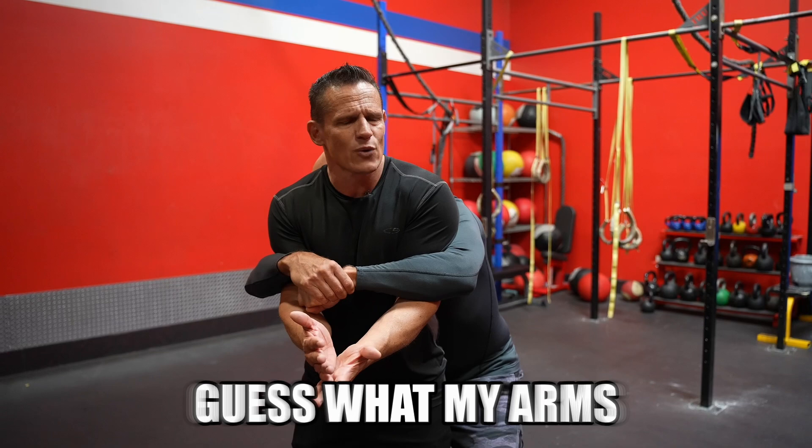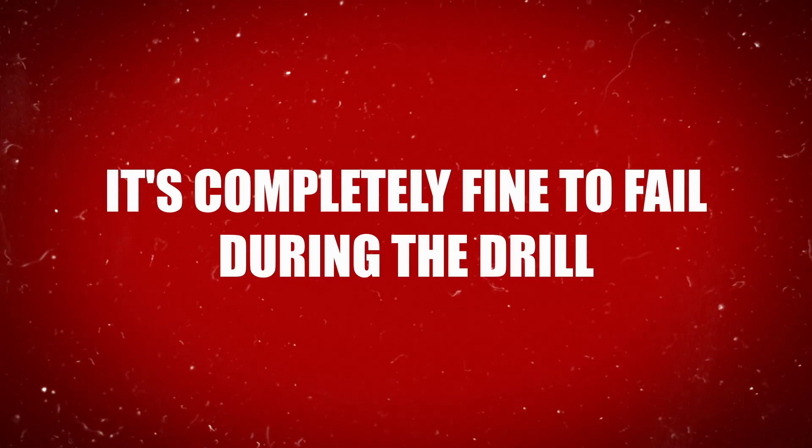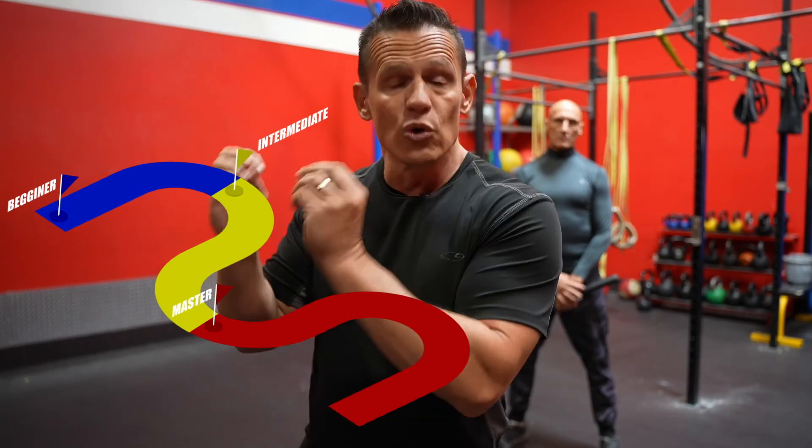For instance, if Mark comes from behind and puts me in a bear hug with my arms up, I might want to use elbow strikes — but then I realize my arms aren't free. So instead I go to a foot stomp, then a headbutt, and after that my elbows are freed up. We want to fail forward — take what we've learned and progress from there. I see many people freeze in drills; that's more beginner level. The way you progress from beginner to intermediate to truly advanced is by making mistakes, failing forward, and getting better.